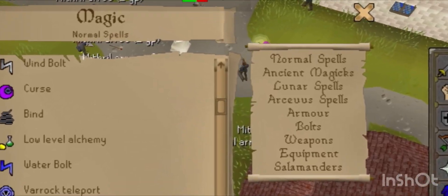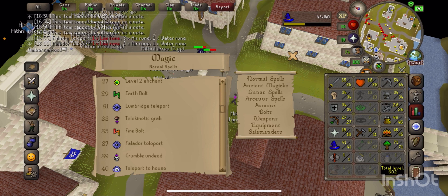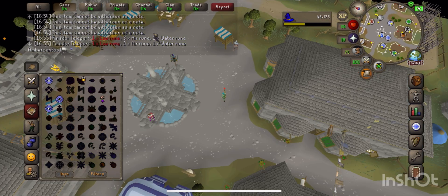This is how to teleport — we've got Varrock teleportation, which you need to be level 25 to use, and then we've got level 37 for Falador. We're gonna do them, guys. This is the Varrock one, okay, and here's the next one.